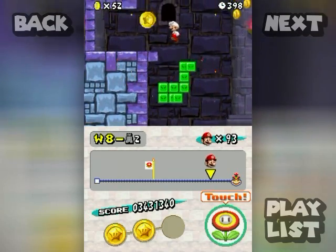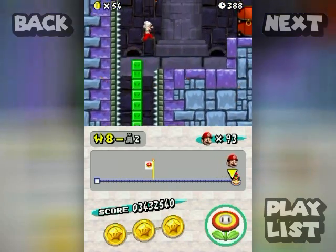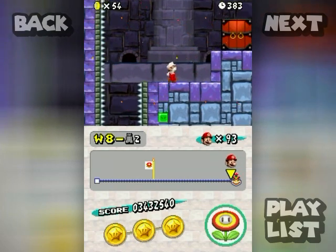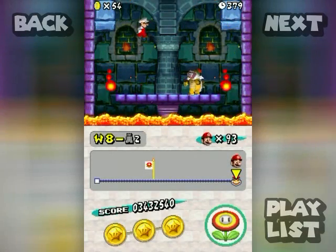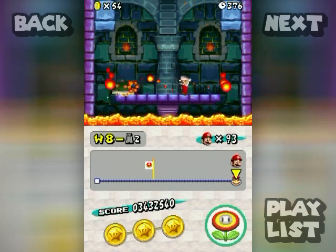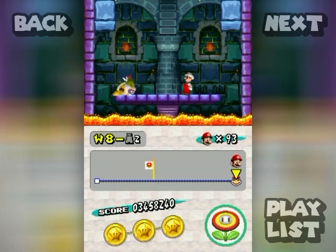Emulation isn't always 100% accurate in how things act, but this game's emulation works pretty well. And here we go — this is it. The tower, with the final Bowser Jr. fight. Do you like fireballs? I like fireballs. It's not any harder than any other Bowser Jr. fight — let's be real here.